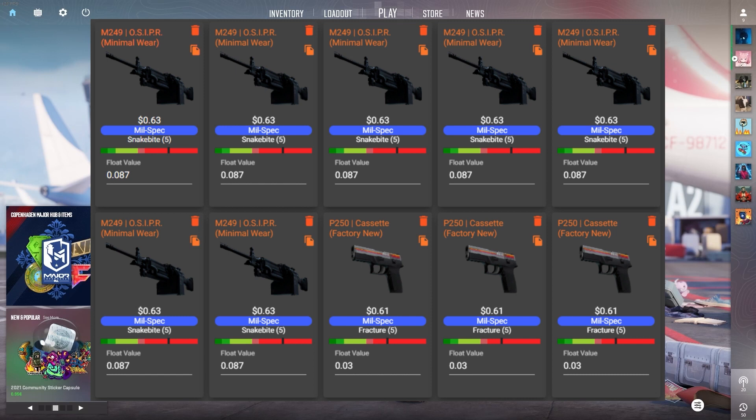It was hard to find skins with the right floats. Sometimes when I found the right float, they were just too overpriced. All the Snake Bite collection skins you want are stat-track minimum wear with a float below 0.087 — so a pretty low minimum wear float. The P250 from the Fracture case collection you want at 0.03 float or below — also a pretty low factory new float — which makes this really difficult.